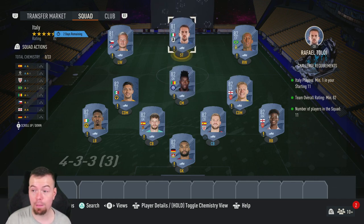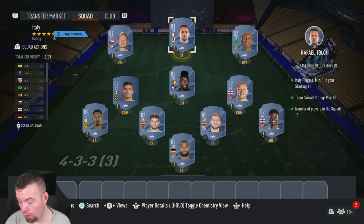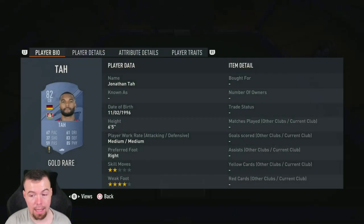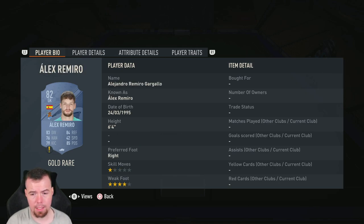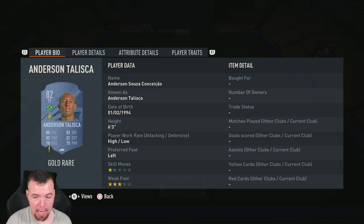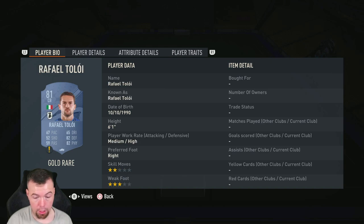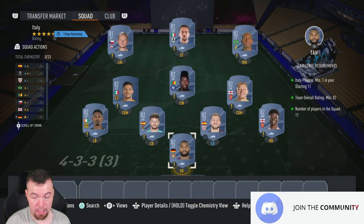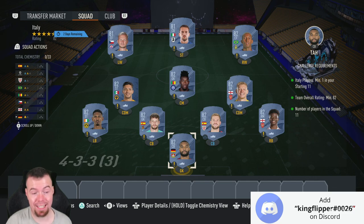For the Italy SBC requirements, you need one Italian player. The good thing is 81s are still min price — you've got Taloi. With an 82-rated team, nine 82s and two 81s is the cheapest way to do it with 11 players. Your 82s are now 1.5k each. The nine cheapest 82s are: Taarabt, Sakalaka, Martinez, Romero, Hilaire, Ramsdale, Jimenez, Onana, and Talisca. Then Taloi, the 81-rated Italian player, is 700 coins, and Brekalo is one of the cheapest 81s at 700 coins. So this is cheapish — normally an 82-rated team is under 10k, but this is now 15k.